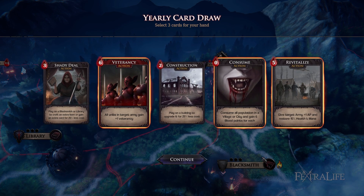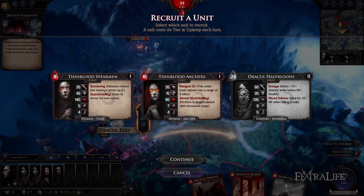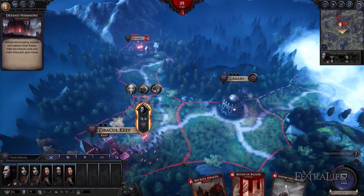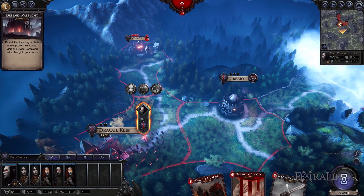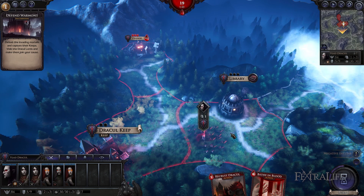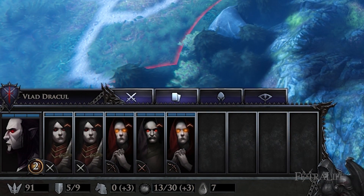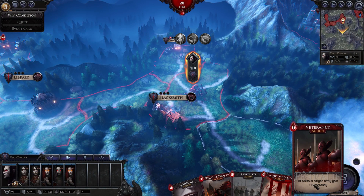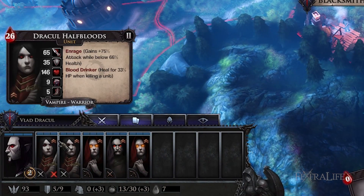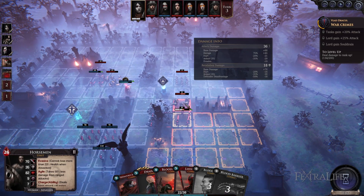As players gain blood, they will recruit new units into their army to grow stronger and claim new territory. Each unit costs a certain amount of blood, with more powerful units costing more. There are three tiers of units in Immortal Realms, but you'll need to unlock tier 2 and tier 3 before you can create these units, which requires gaining experience as well as upgrading your buildings. Units cannot be upgraded with equipment, but they can gain veterancy, which increases their stats and effectiveness in combat. Each time they fight a battle and survive, they will increase in rank, and there are cards you can play that will increase this for you.